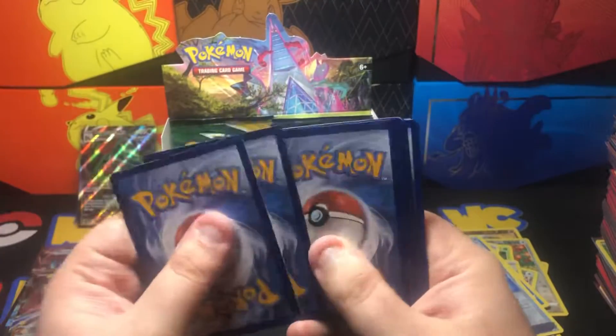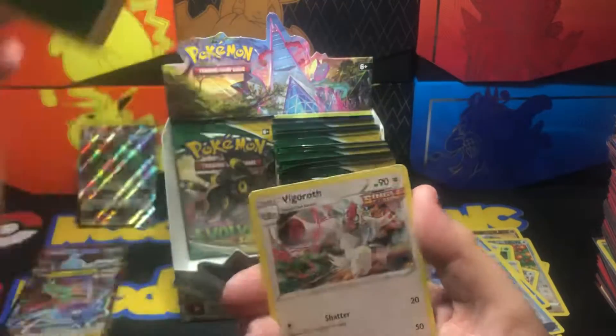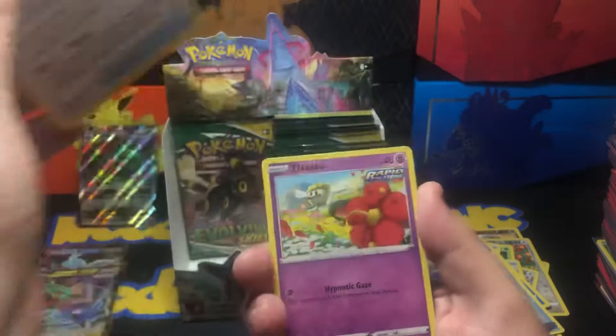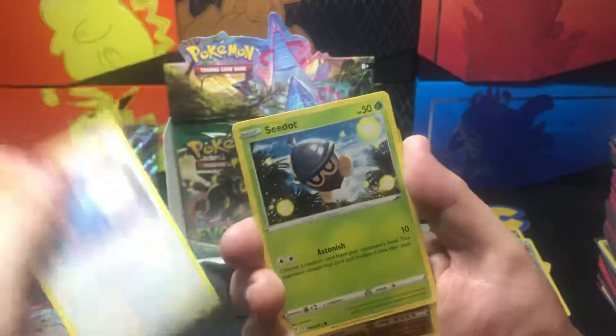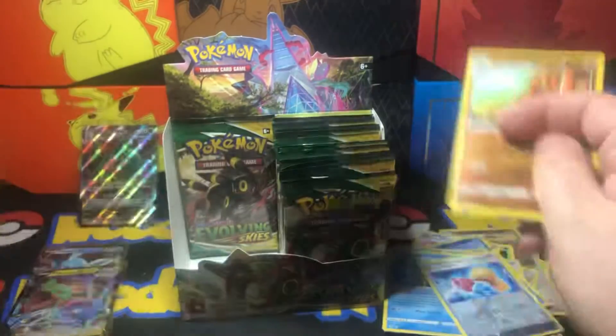Pack sixteen — Grass Energy, Vigoroth, Lombre, Rapid Strike Scroll of the Flying Dragon, Blipbug, Flabébé, Roggenrola, Psyduck, Swablu, Seedot, Gigalith reverse, Inteleon non-holo.